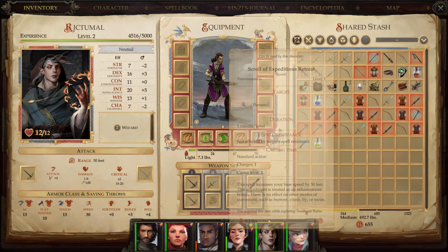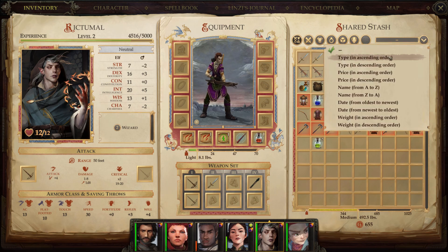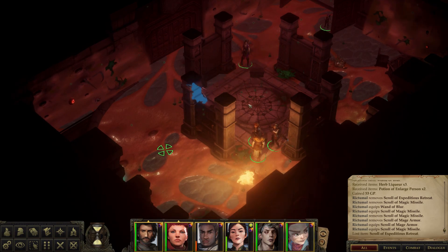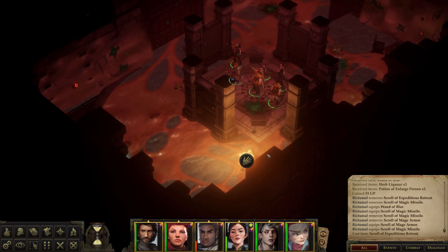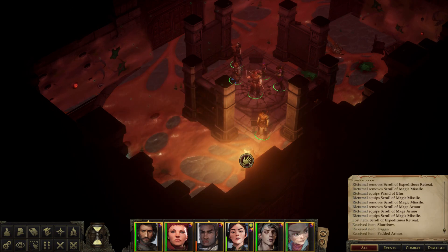Scroll of magic missile and expeditious retreat. Let's switch those two — perfect. We're pretty good, actually. Can we just copy that straight into your spell book? Done. Where's the goblin? Come on, there. Grab his stuff and then we will rest.